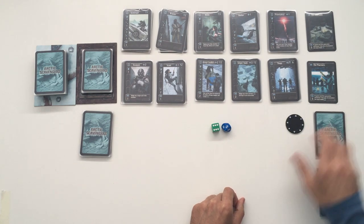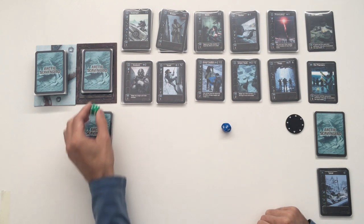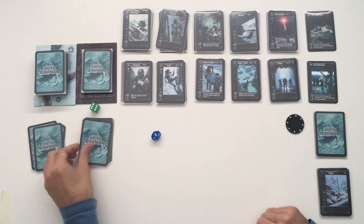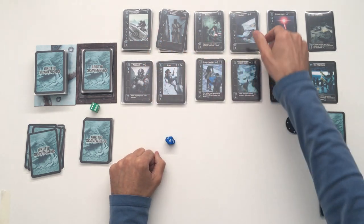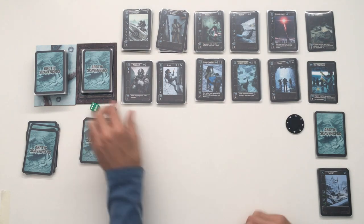As far as the AI goes, for the first three rounds you're not going to be using the action die. What you will be doing is just cycling five cards and rolling the higher die. In this case it came up a four, so he hires the fourth card in the mercenary row — he hires a hunter. Put that in his discard. The first turn is over.